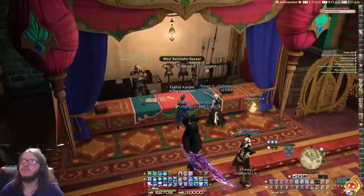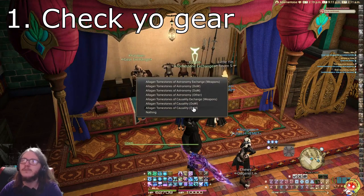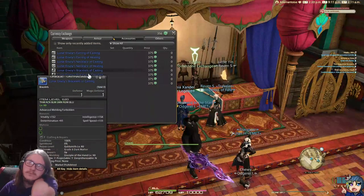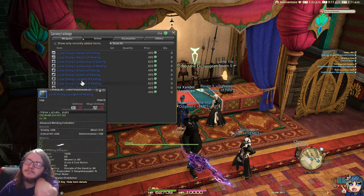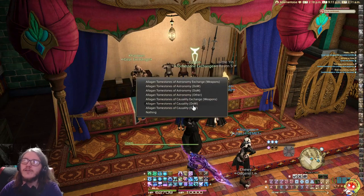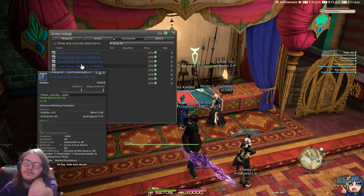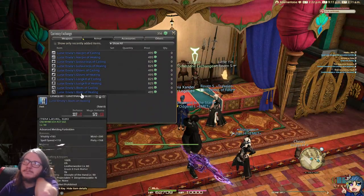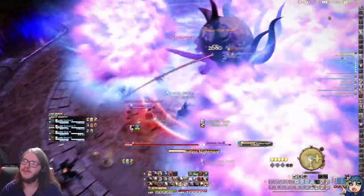First thing on the list is to make sure that you are properly geared. Preparation is a major part of getting better at this game, and gearing is part of that. Every 10 levels starting from level 50, you can exchange tomestones for the highest item level gear available at that level. All of these exchanges require poetics, except for cap level which requires harder to obtain tomes. Getting a full set including accessories is typically enough to carry you through until the next tome upgrade, but make sure you're getting dungeon loot too, as that gear will be a little stronger than tome gear.